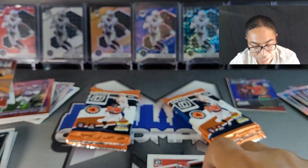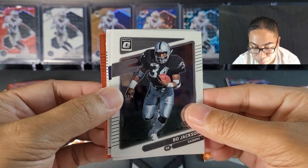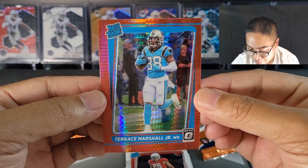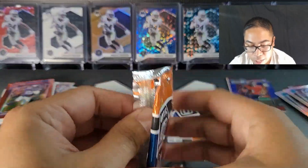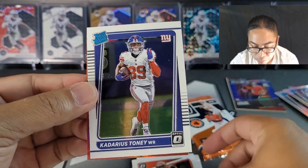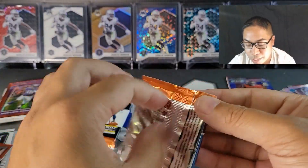Comment below what you guys think about that — that's sick. We got two packs and two packs left. AJ Brown, Xavian Collins, Terrence Marshall Jr. — digging that. I think we got one left on the right side and one left on the left side. Last red hyper off the left side: T-Higgins, Kadarius Tony, Shane Bueller. Red hypers on the left side failed us but the right side has been killing it.